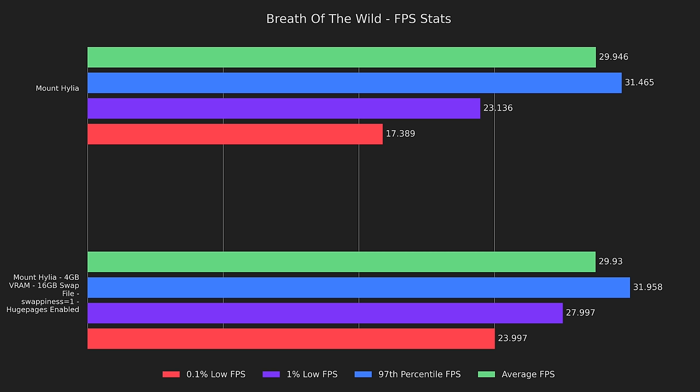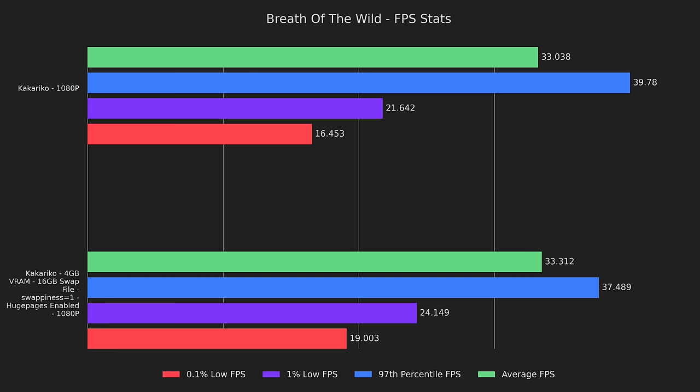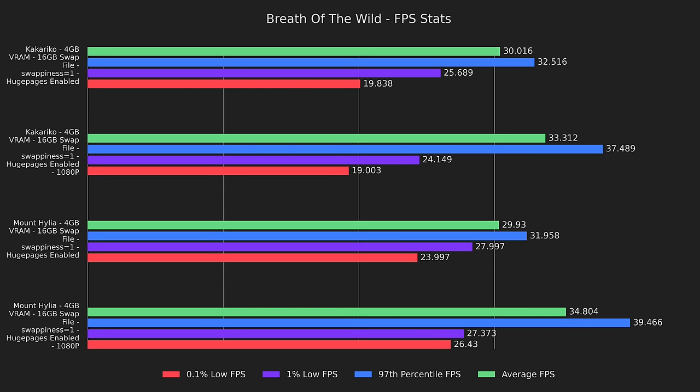The next section is something new to the channel: docked benchmarks. Thanks to my generous Patreon patrons, I was able to afford an official dock. Let's compare the best performance we had with the baseline in Korok Forest, both at 1080p. The tweaks do a massive favor for the lows — 1080p gameplay felt like it was running on the Switch in every way. On the run to Kakariko, the tweaked version gets 12% higher 1% lows, 15% higher 0.1% lows, and only loses 6% on the 97th percentile. The Mount Hylia run had 9% higher 1% lows and 18% higher 0.1% lows. Overall, both 720p and 1080p gameplay were much smoother with the tweaks.